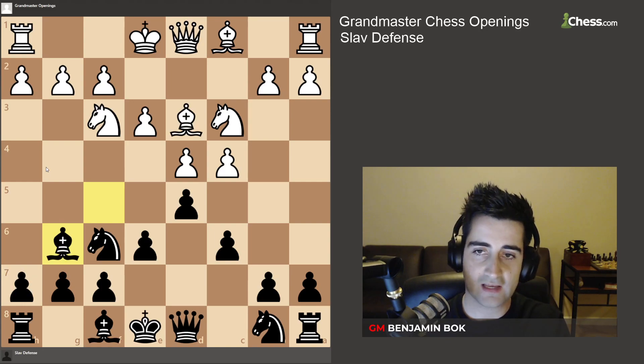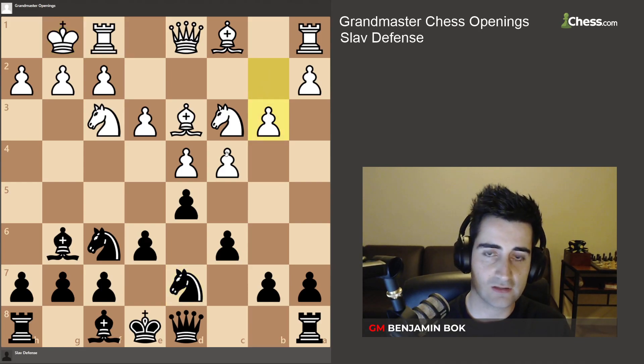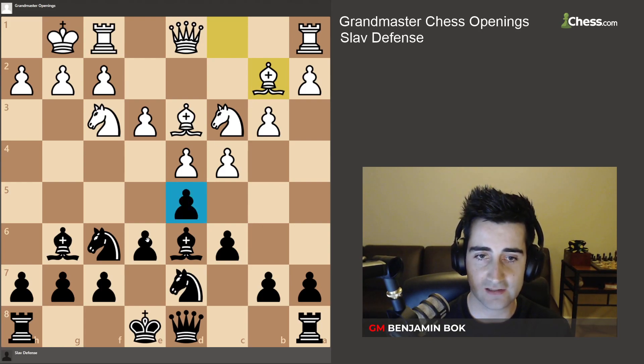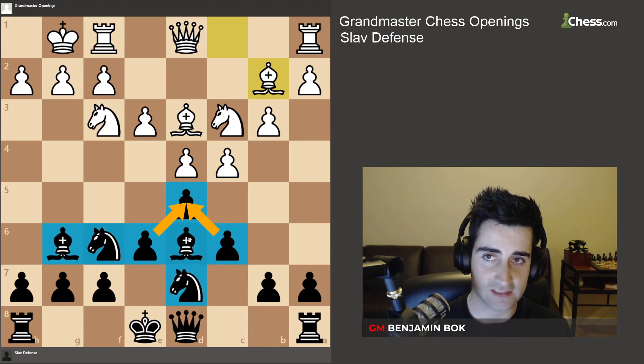Let's say white castles. The setup you want to remember here is to develop your knight to d7. Let's say white plays b3 — you're going to develop your bishop to d6. Let's say white plays bishop to b2. Black has done a good job developing all pieces: a pawn in the center well protected, knights on f6 and d7, a bishop on g6, and a bishop on d6.